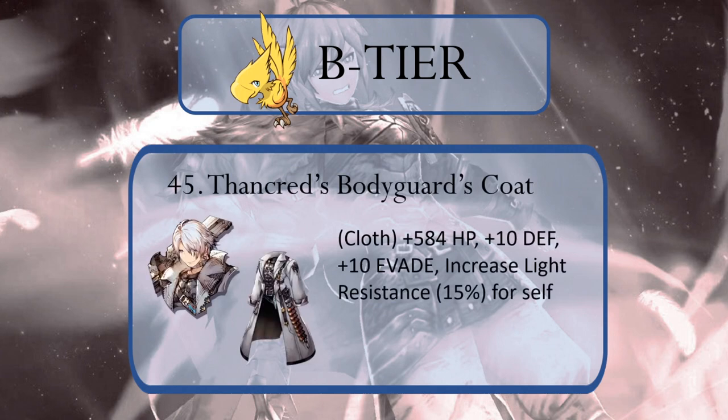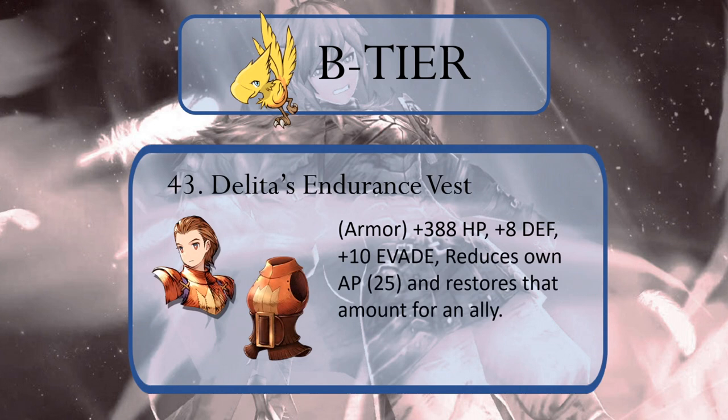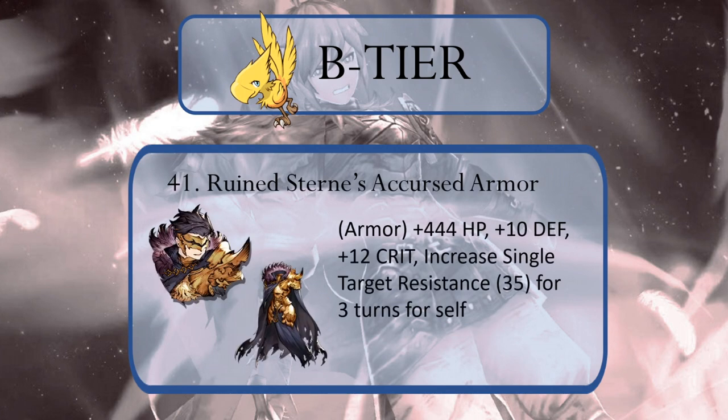Thancreed's Bodyguard's Coat has seen a surge in usefulness with all of the Yuna Sakura teams polluting the PvP world, but outside of that aspect of the game, this TMR would normally belong with the Moogles. Camillo's Custom Armor provides a bonus to Light Attack, making it useful to boost units like Robb or Warrior of Light, and it provides both defense and spirit, but the downside is it is classified as armor. Delita's Endurance Vest allows for some AP manipulation but gains most of its value in being an armor type that provides a significant boost to evade. Dwayne's Helm of Remorse provides some defense and spirit and finds usefulness in boosting magic resistance, more likely for a tank charging the magic ranks of an opponent. Stern's Accursed Armor takes the edge off of single target attacks and provides a good chunk of defense, making it useful for frontline tanks.